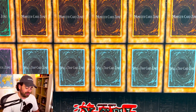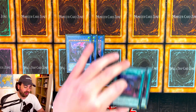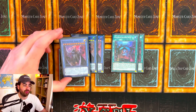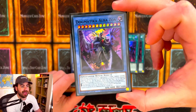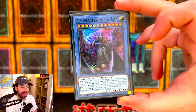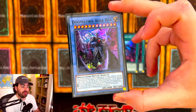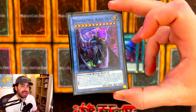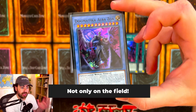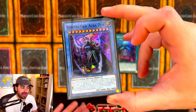First of all, we have the new cards out of Photon Hypernova. We have three Dogmatica Alba Zoa and two Dogmatica Matrix. The new Dogmatica Ritual boss monster is a big boy, and now with Tier Elements being gone and Kitkalos being banned, this card and this deck becomes a lot better. All of your Dogmatica monsters are unaffected by the activated effects of Extradic monsters from your opponent's field, which is huge. This card is Level 12, Light, 4000/4000.